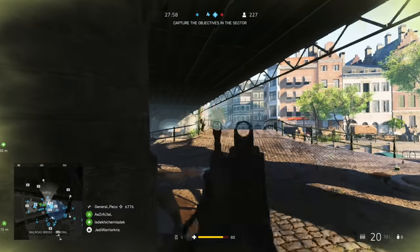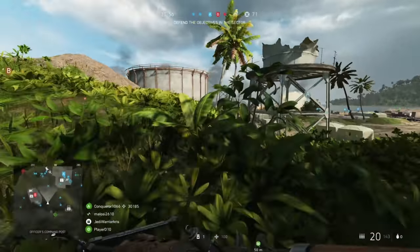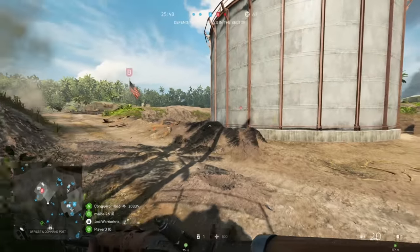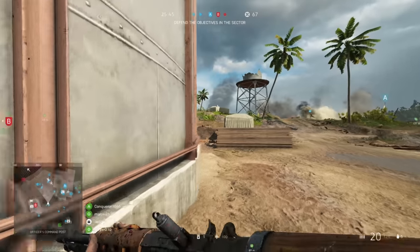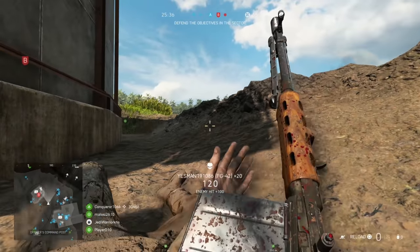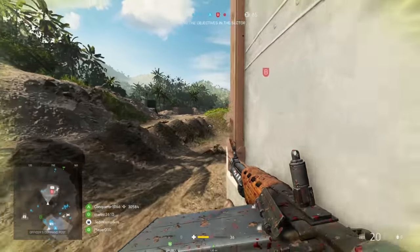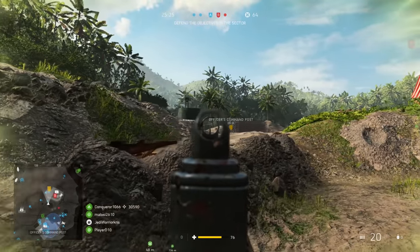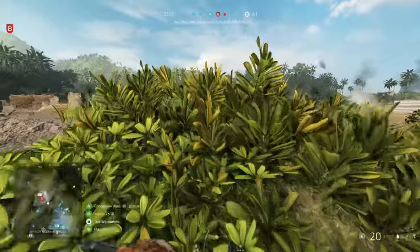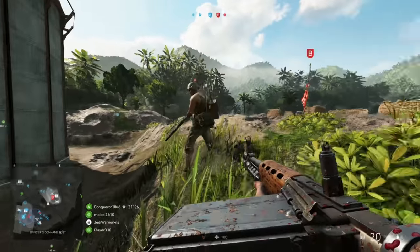Further down the specialisation tree, the FG-42's got access to the enhanced grips and recoil buffer on the left side, lowering hip fire spread and reducing some of that upwards kick. And on the other side, it's got the barrel bedding and ported barrel, lowering spread while standing still and making the gun a bit more accurate by reducing some of its horizontal sway. Although a lot of you guys will probably prefer to run down the left side to reduce that vertical recoil value, I generally prefer to go for the ported barrel instead. The recoil buffer might seem like an ideal fit, but because it's a gun designed to be used closer to the action and that upwards kick can be countered by firing in shorter bursts, the barrel bedding and ported barrel will always come in handy and prevent as many shots straying off target in pretty much all situations.